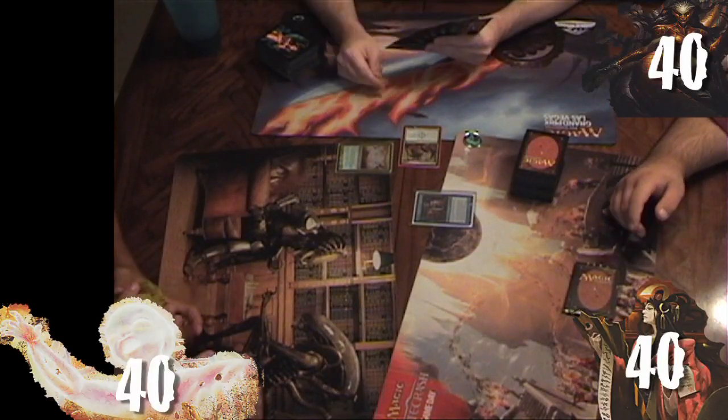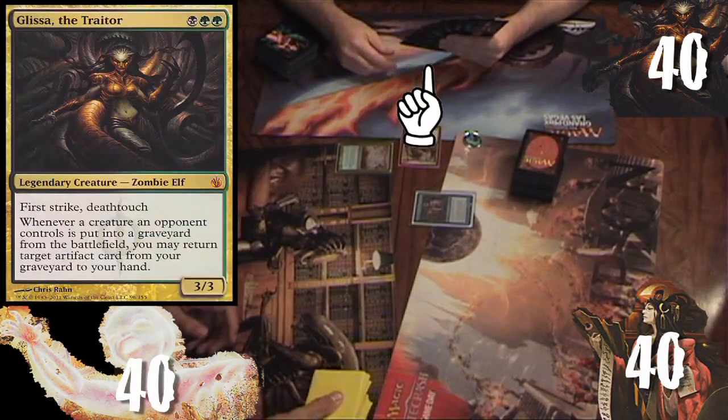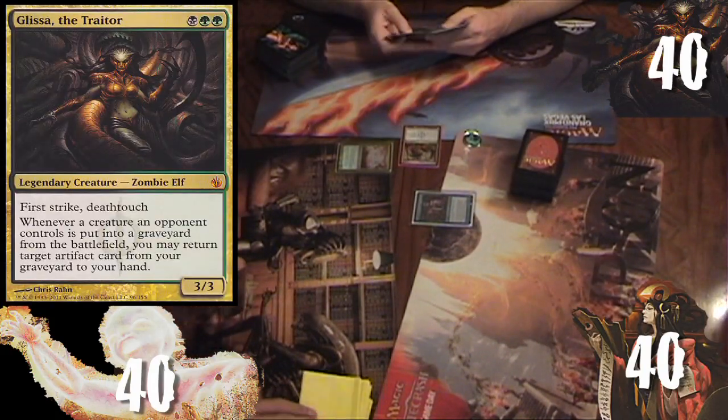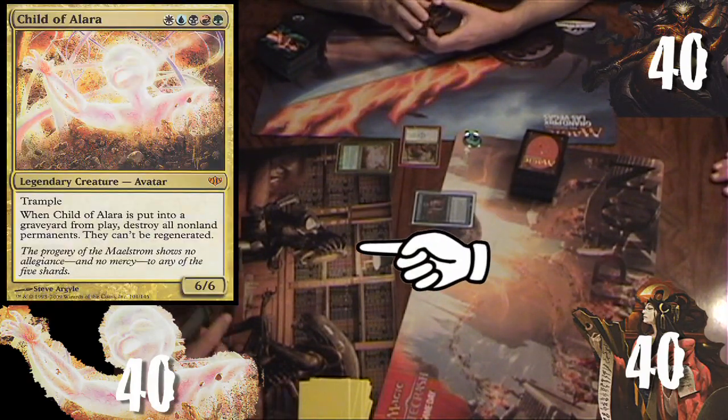Welcome to a 3-player game of Commander featuring Rob playing his Glissa the Traitor deck, Ronnie playing the Azami Lady of Scrolls deck, and Kyle playing the Child of Alara deck.